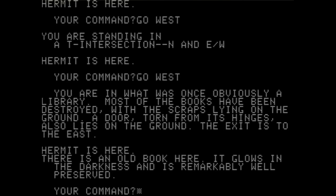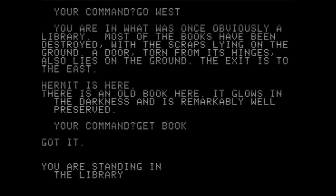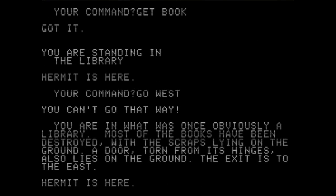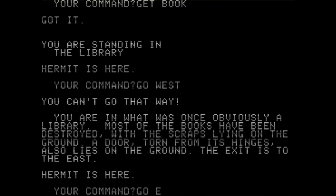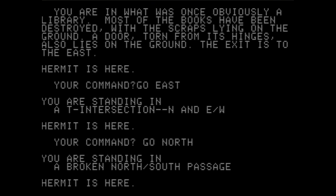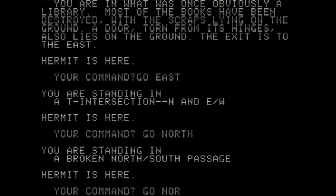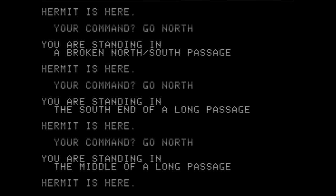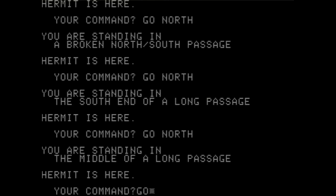To the one place we have not been. "You are in what was obviously once a library. Most of the books have been destroyed, scraps lying on the ground, the door torn from its hinges." Hermit is here. "There's an old book here — it glows in the darkness remarkably well." Get the book — you got it! Can I go any further west? Go east. I don't know what else there is to do, so we're just going to keep going north and exit this dungeon.